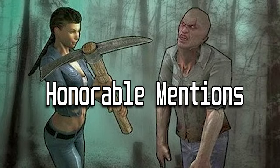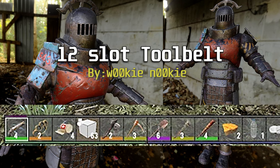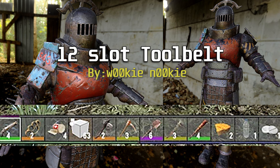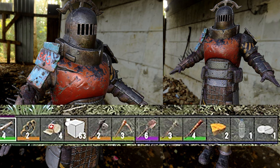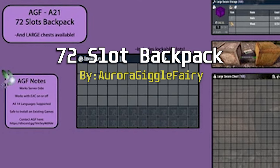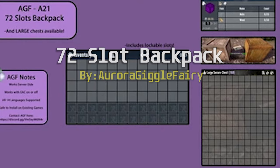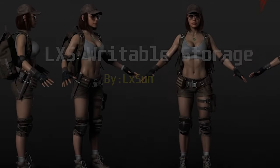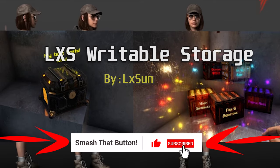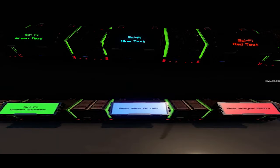Time for some honorable mentions — mods that I didn't feel like needed a full showcase. We have the 12-slot tool belt mod by Wookie Nookie again. It's pretty self-explanatory, but nice to have for weapon swapping or extra medicine on the hotbar, and it doesn't really feel like it's game-breaking. Then there's the 72-slot backpack by AGF — it feels like it might break the game a little bit for some people, so that's why I left it off, but it is another quality of life mod. And onto LXS Writable Storage by LX Sun — this adds tons of boxes to the game that have a fantasy feel, with different sizes and colors.